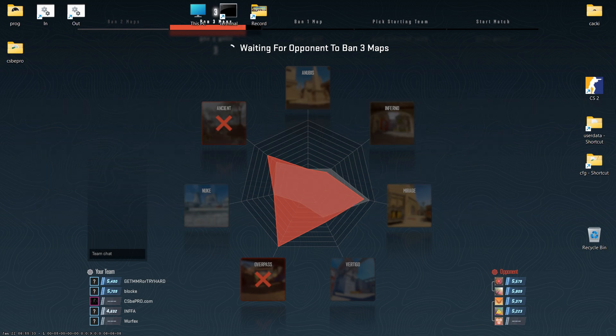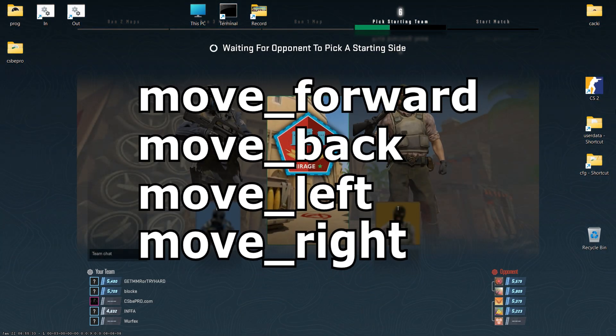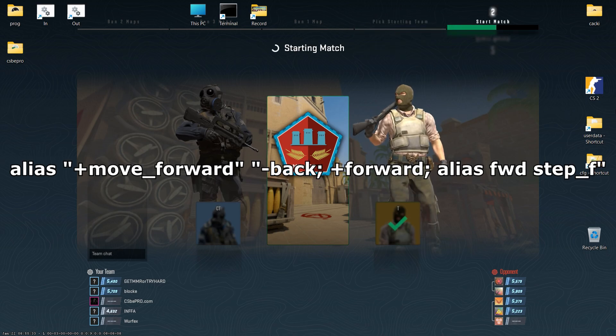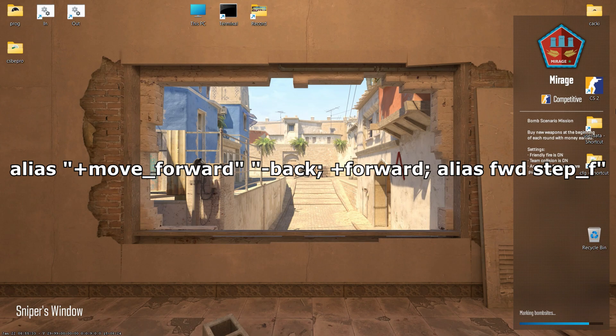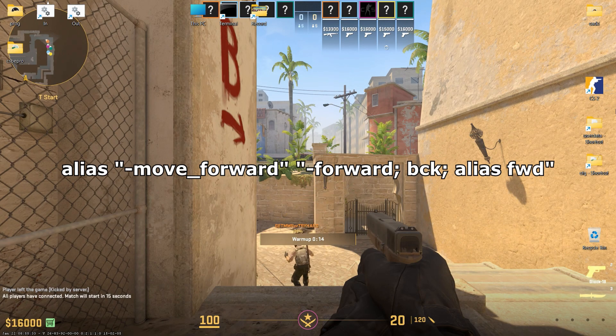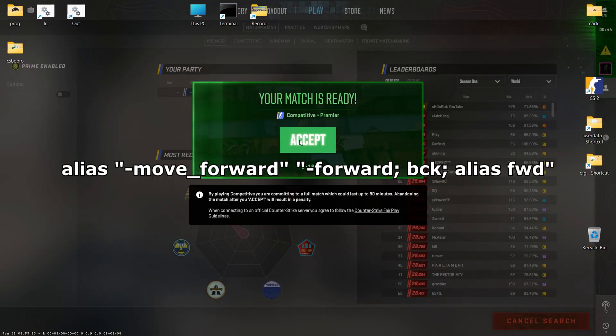Next, I'll create aliases for button bindings and their corresponding algorithms. These aliases use the plus sign for action when the button is pressed and dash for action when the button is released. The movement aliases will be Move Forward, Move Back, Move Left, and Move Right. For the plus move forward alias: Stop Moving Backward, Start Moving Forward. Define a new alias FWD that triggers the Step F alias to ensure continuous forward movement. For the minus move forward alias: Stop Forward Movement. The back alias removes the FWD alias, halting continuous forward movement.